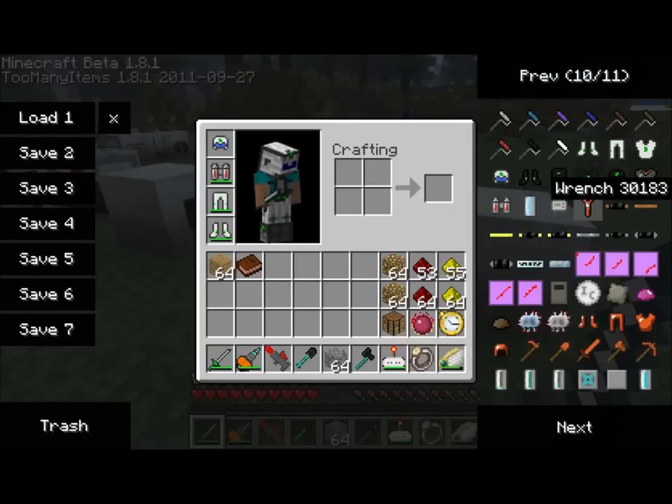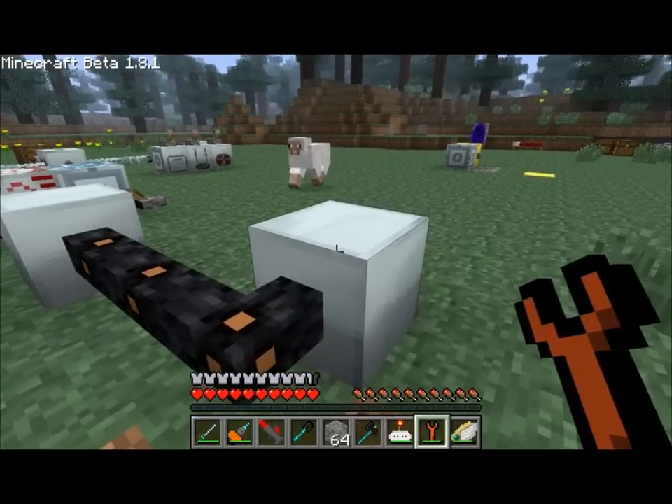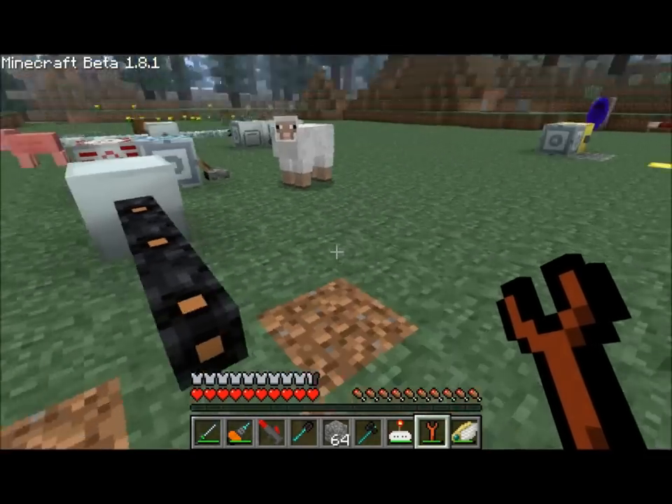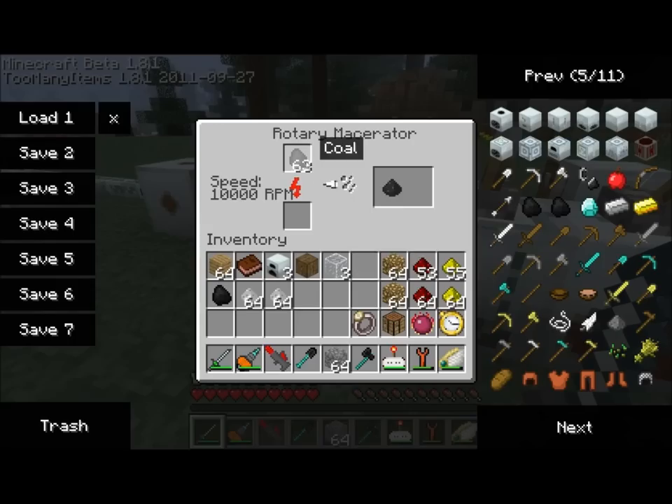So why don't I grab myself a wrench and knock these standard generators off here, and I'll get to building a couple other items for you. The first thing we're going to do is macerate some coal here, and that's going to get us some coal dust.